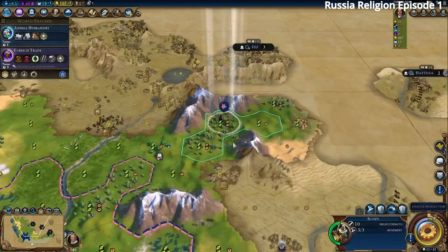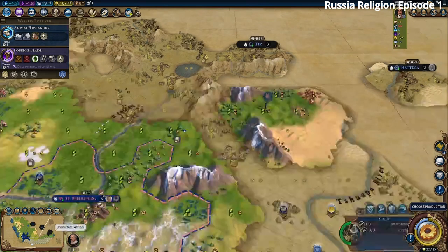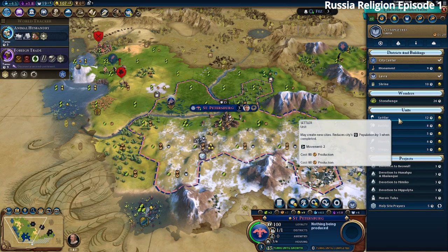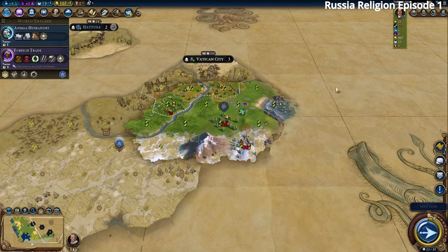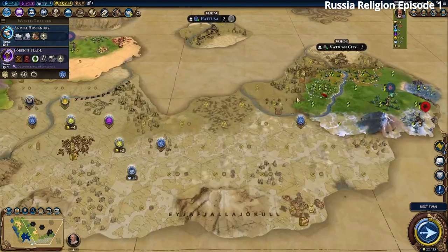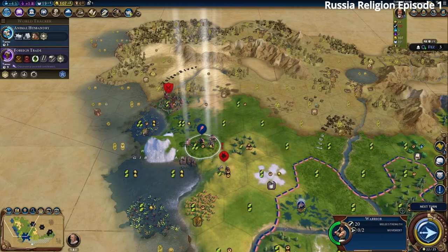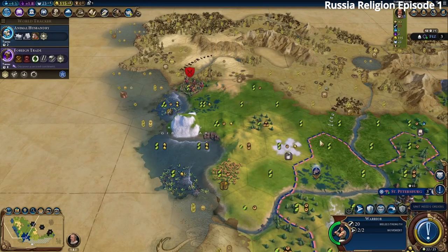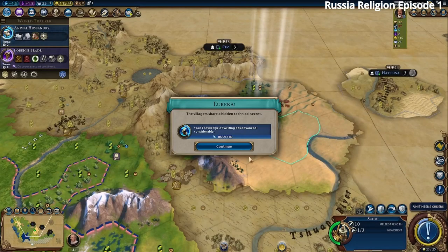Our Lavra is now giving plus four faith, so the card choice was fine. Nobody else is getting Great Prophet points yet. We get more gold from another goody hut. We still haven't found the Void Singers after many goody huts and no relics either. We need a Settler, so let's build one. There's a barbarian scout ready to help us boost Bronze Working. We promote our scout and move in to kill the barbarian.